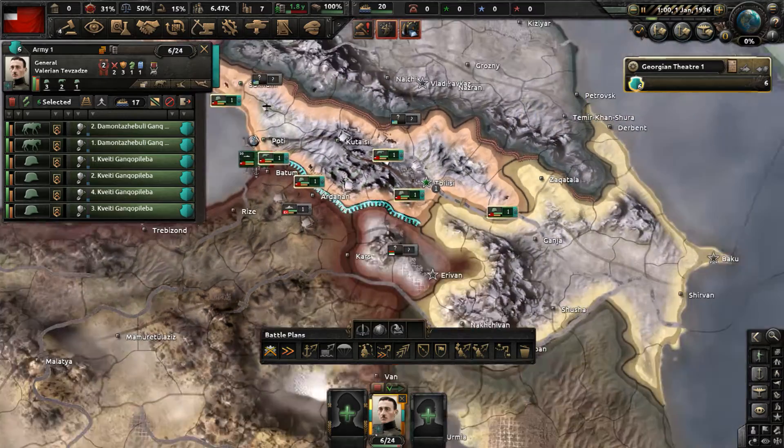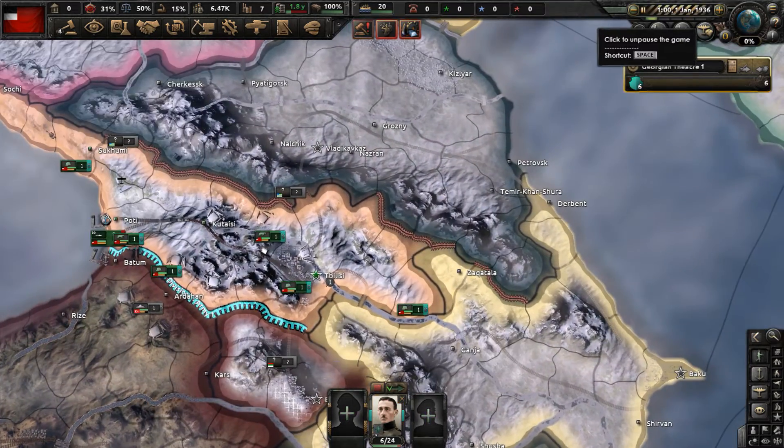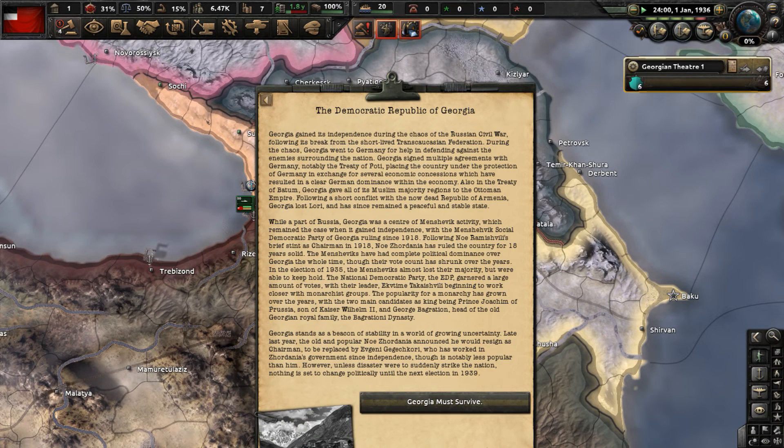Let's move our army over to the border with the Ottoman Empire. Now we're going to unpause, and we'll probably get some kind of lore event on Georgia very soon, because a lot of countries in Kaiser Redux have it - and there it is.